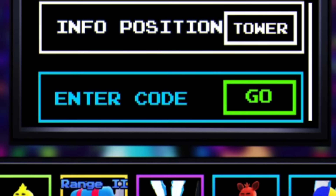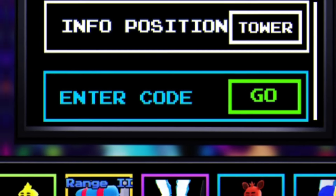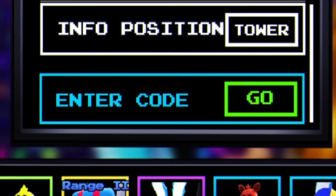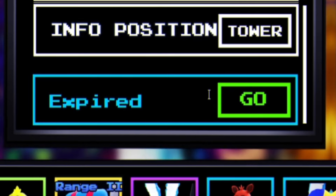That gives you 250 souls, which is awesome. When redeeming codes inside of Five Nights Tower Defense, I thought it was important to put in the capitals, but I've tested 'update7' in lowercase and it looks like capitals don't really matter, so you can put them in however you like. Redeem both of those codes.